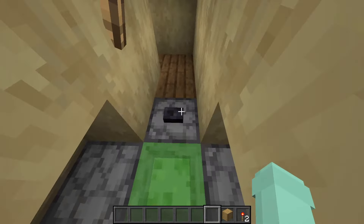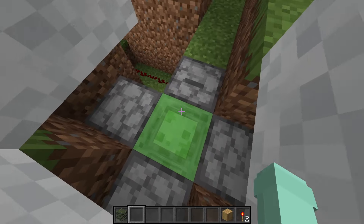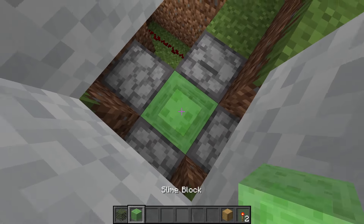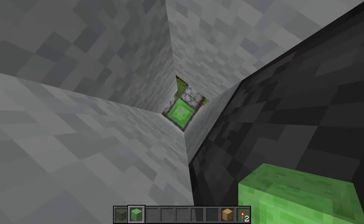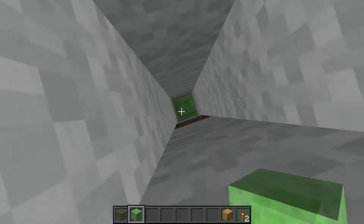Just a quick note: I have this slime block set up right here so if you close this it'll bounce you back up. It is down here at seven blocks down, so if you built upwards from this slime block it would be six blocks — one, two, three, four, five, six. So you want to put it at the seventh block down if you're making an entryway.